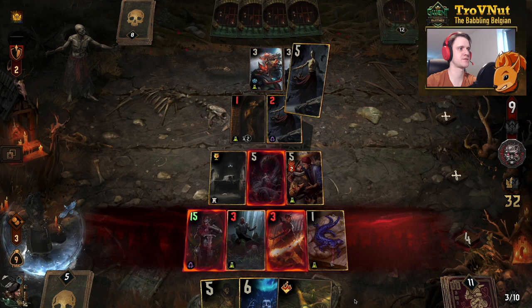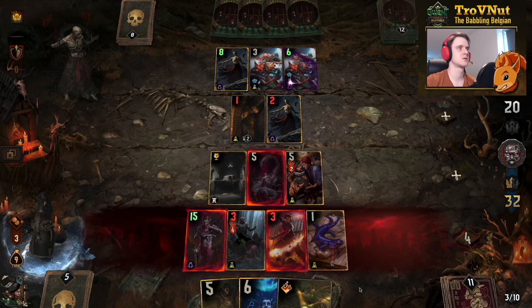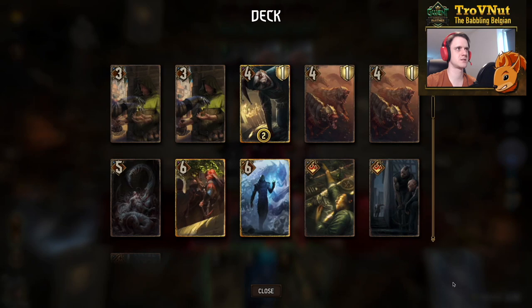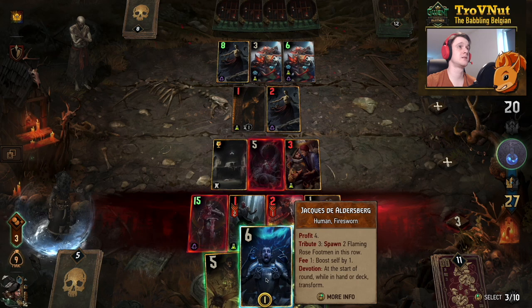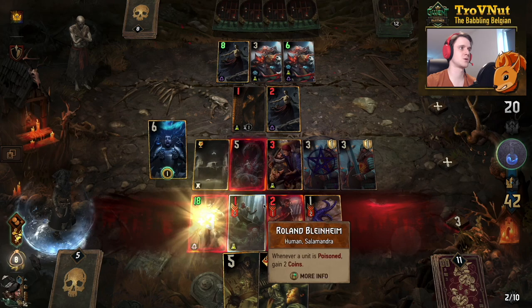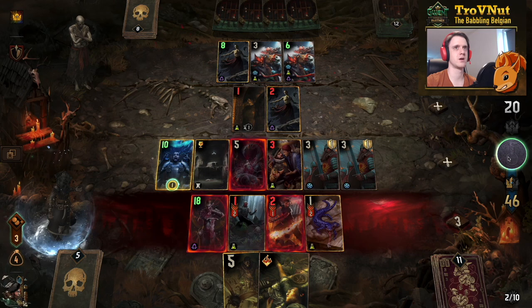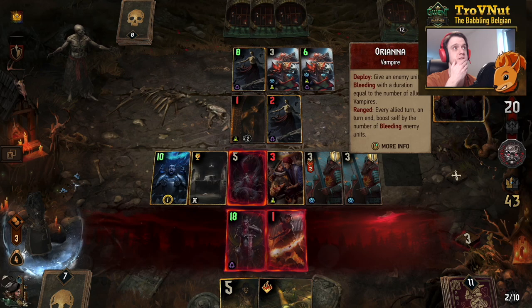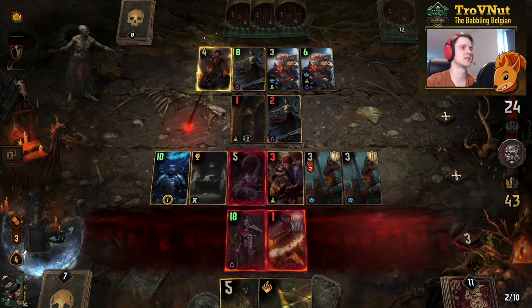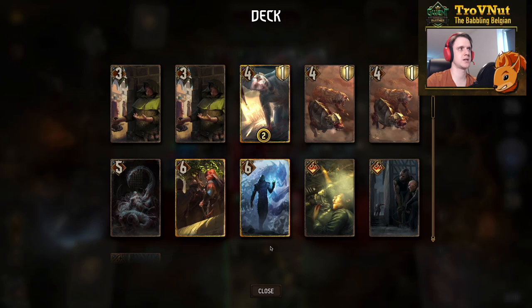I wasted a few coins here because all the poisons triggered so fast without Jacque on the field yet to absorb them. Jacque won't have veil but is probably our best play. Now they go full out with the Unseen Elders. I still have good cards so I'm not holding back. One card has now been veiled — Jacque goes here, pays his tribute since Fallen Rayla gets boosted from that, and I boost Jacque up to ten. We have four coins left.